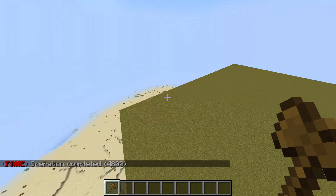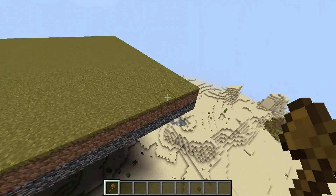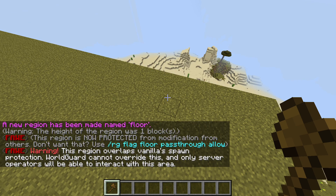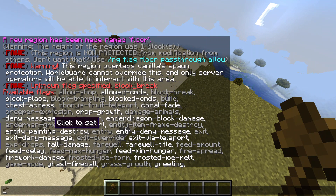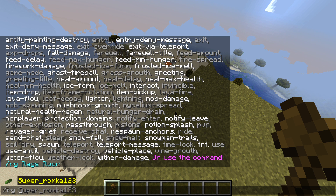Now let's make this indestructible. Select this corner and this corner again. You're going to use the WorldGuard plugin. Type slash rg create and name it - let's say 'floor'. Now type slash rg flag floor block-break. Note: instead of using an underscore it's a dash. So slash rg flag floor block-break.